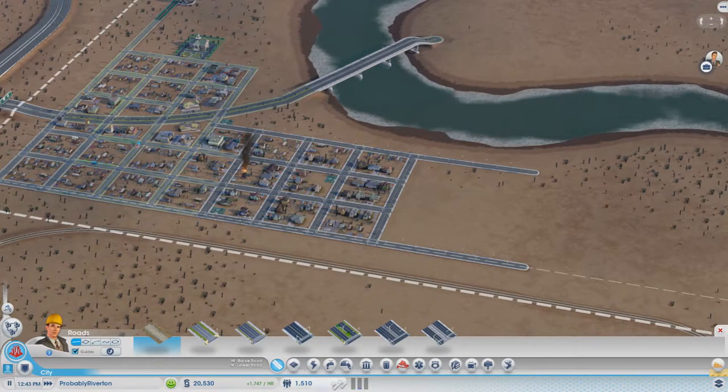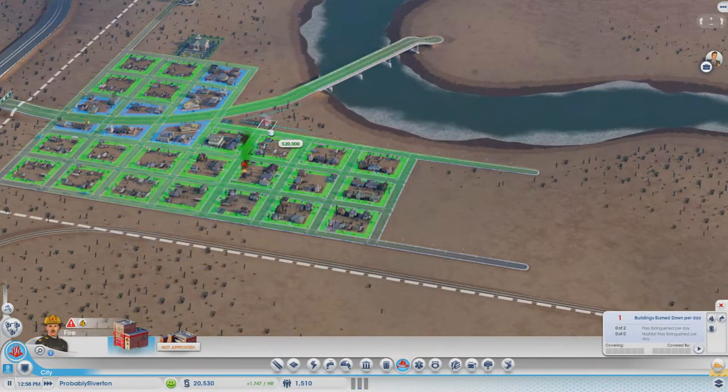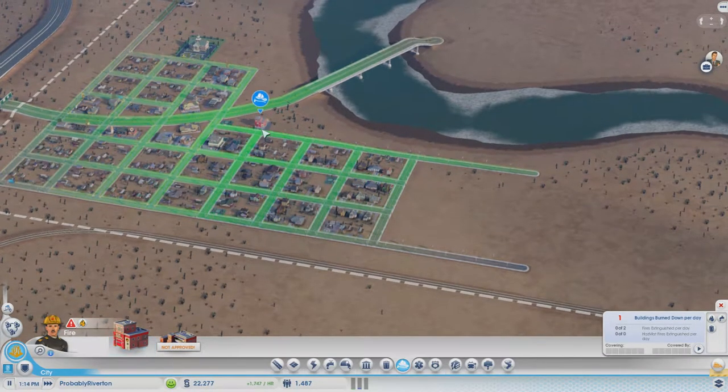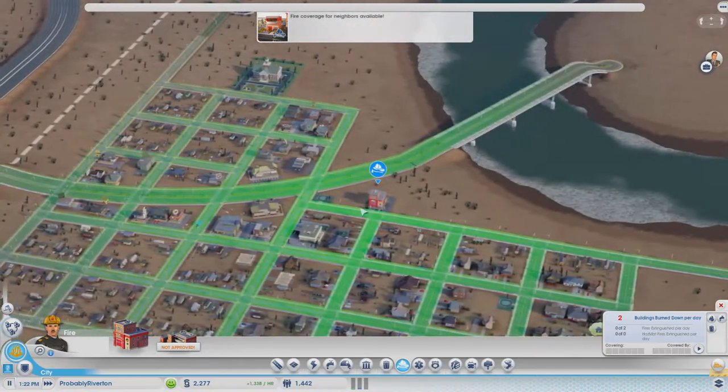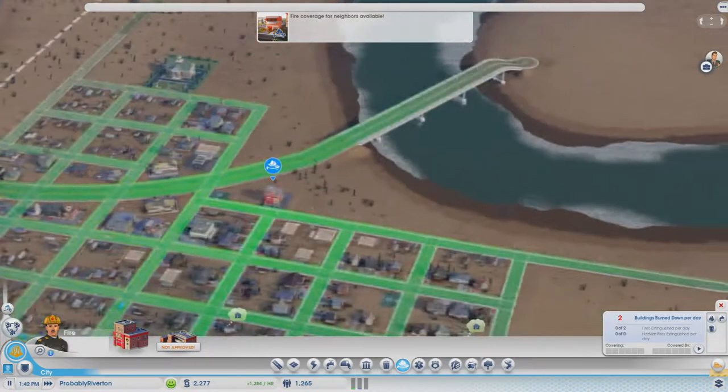I just closed that — that's what I want, right? We have enough money now, so we're gonna do this fire station. There we go, problem solved.